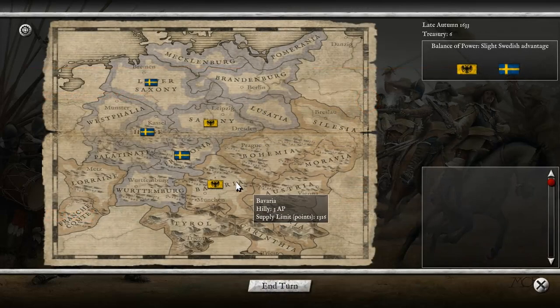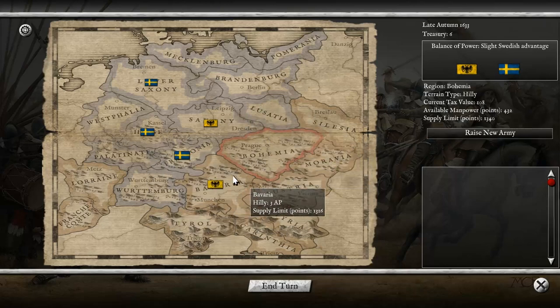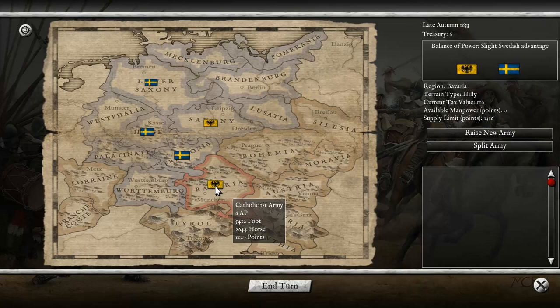This is the situation: I'm playing as the Catholic forces of Germany, fighting against the perfidious Swedes - they're coming in and taking our jobs. The campaign map is very simple. Each region you have gains a certain amount of money and has a certain amount of supply points, so a certain sized army can only exist in a certain size place. Right here the Catholic First Army is at 11,27 points and I can have a grand total of 13,16 - so roughly 200 more points before it takes attrition damage.